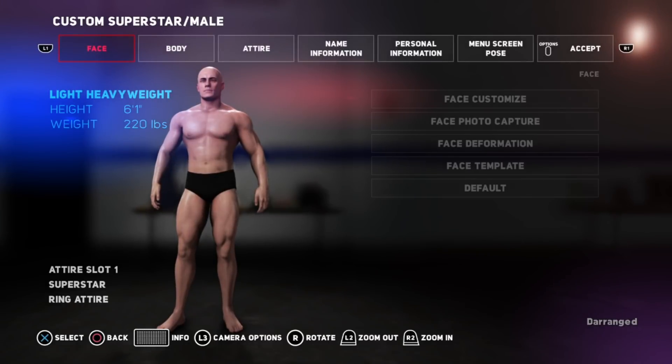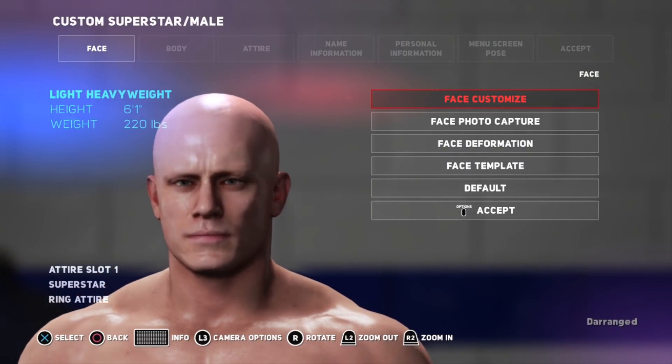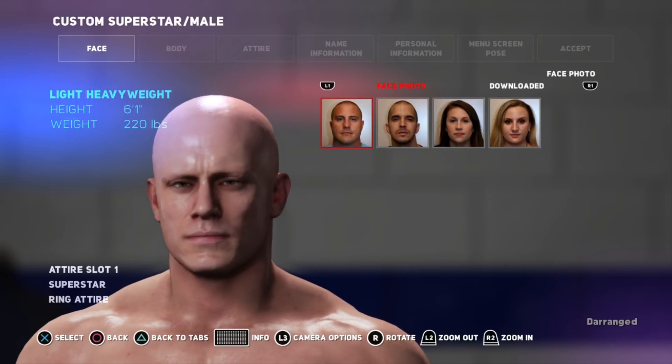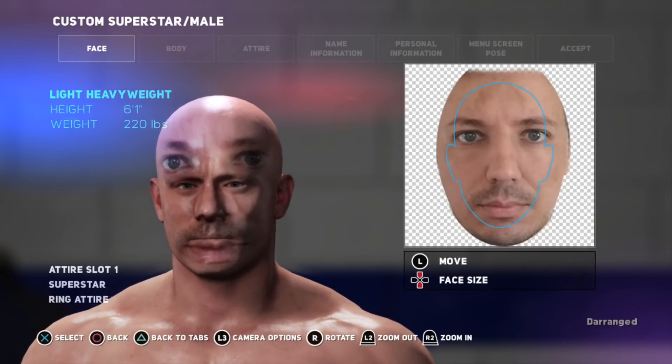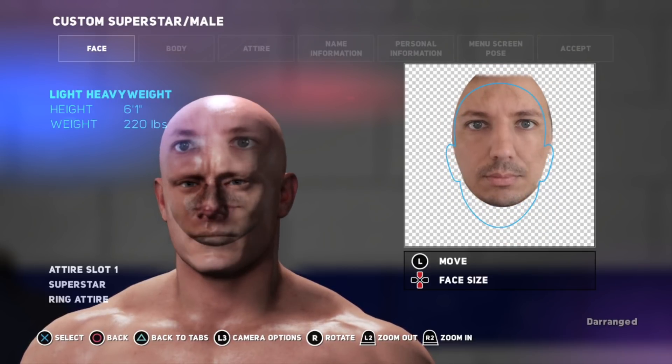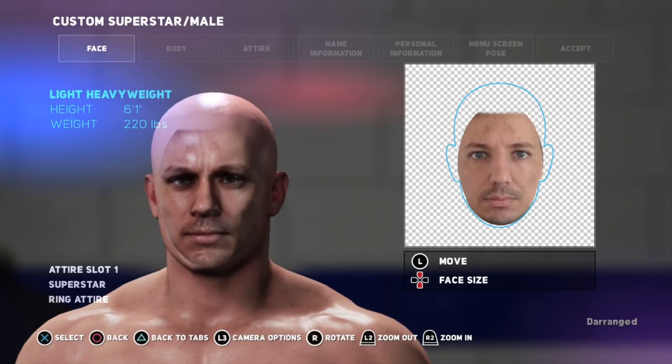Step 5: Start crafting your superstar. Now from there, go back to WWE Creations and then New Custom Superstar. Select Face, select Face Photo Capture, and then press R1 or RB, depending on your console, to highlight Downloaded. And there you are — you can now start playing with your face, altering and shaping it into the superstar body in front of you.